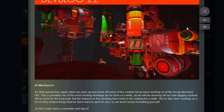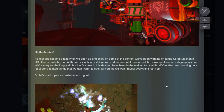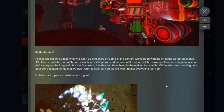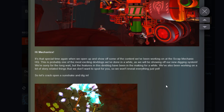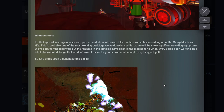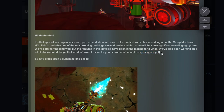Dev Blog 22 focuses mostly on the underground stuff and of course those sticky wheels that we'd seen the devs tease on Twitter. They open up and show some of the content they've been working on at Scrap Mechanic HQ — this is probably one of the most exciting dev blogs they've done in a while. They mention they've also been working on a lot of story-related things that they don't want to spoil.